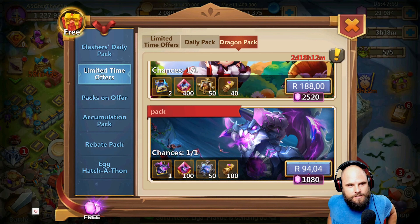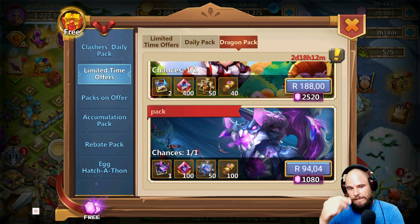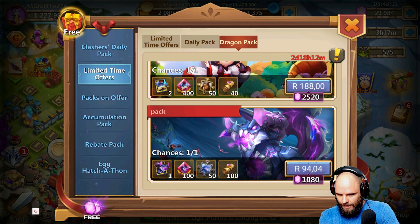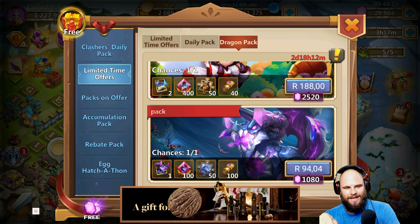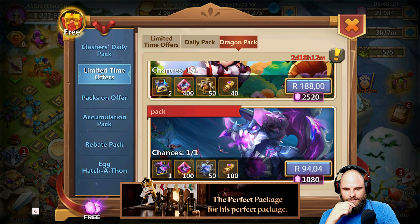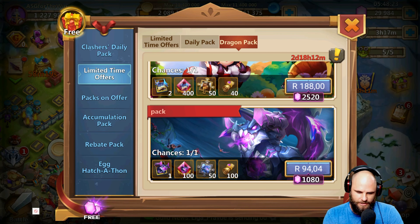Hey guys, what's going on, it's your boy Angrysagamer. I've been shown by Exotic, who is over on my Discord server — join that. Seratica right there, $5 for Seratica, but this is only via Aptoide. If you want the Aptoide app, click the link in the description. When you do purchases, use code PayPal and I'll take you through that entire thing.